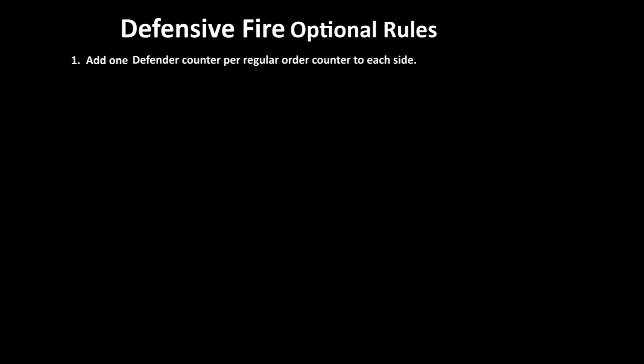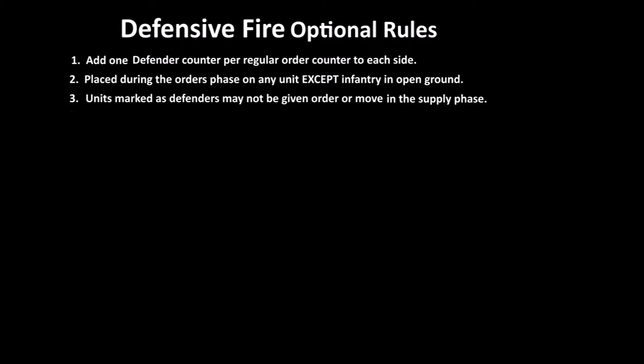You get one defensive fire token for each order that your side has, so your command control and all of that still comes into play. Your guys are more able to go into defensive fire mode. These are placed during the orders phase, but you cannot place them on infantry in open ground. The idea behind this is if you've ever seen movies of guys hunkering down behind cover with their guns pointed — you can't be infantry in open ground and go into defensive mode.